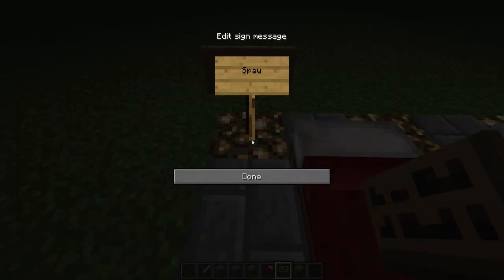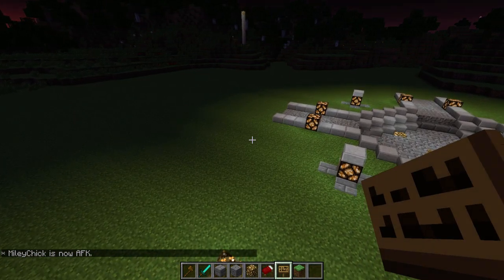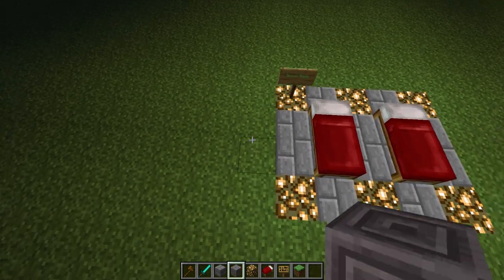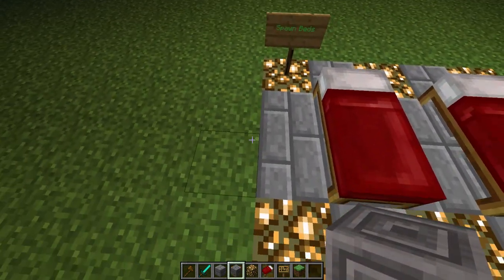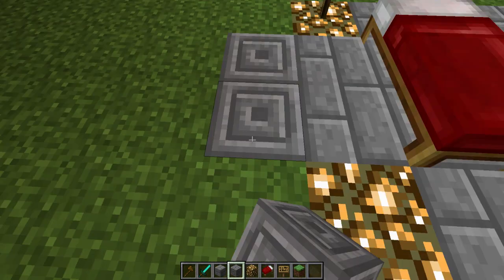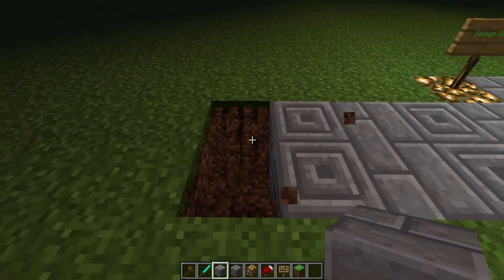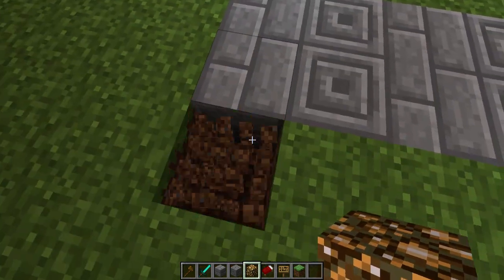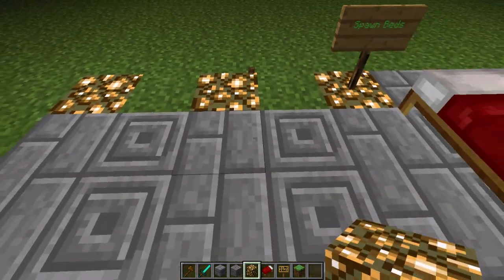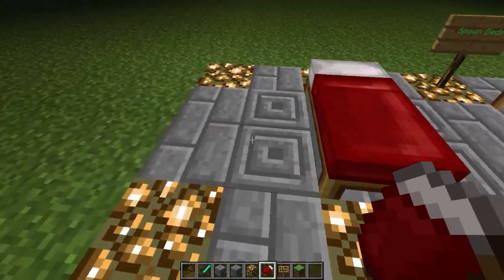So I used stone bricks, glowstone, and chiseled stone bricks. I want a colored design on the sign — I think it was 'A spawn beds.' I also changed the AFK timer from five minutes to ten minutes because I think five minutes AFK time is too short. So the layout is like this, with regular stone bricks and glowstone.